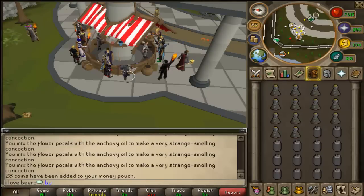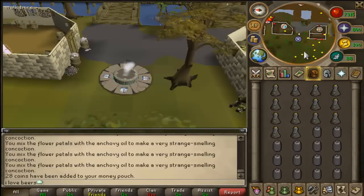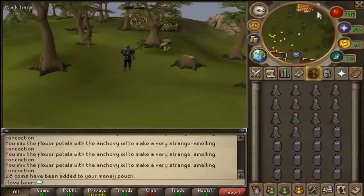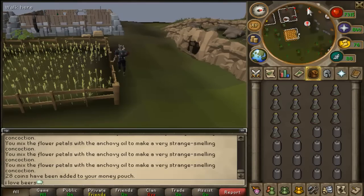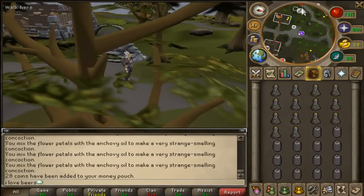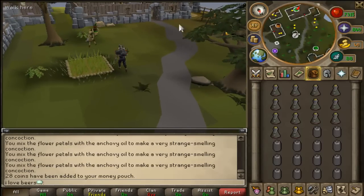Because you can buy the imp repellent in the GE, I won't calculate the time it takes to make it — it's really fast anyways. You only need to calculate the time it takes to run a trip, which will be about five minutes as you'll see. Once you're in Port Sarim, head up this way past the mine, past the house portal, to the farming patch.